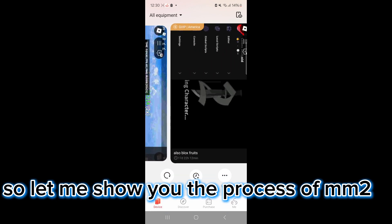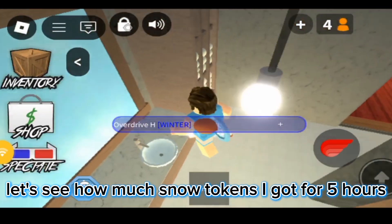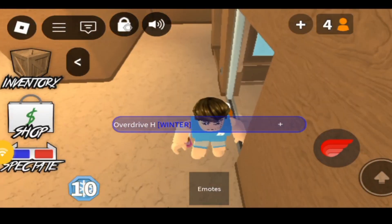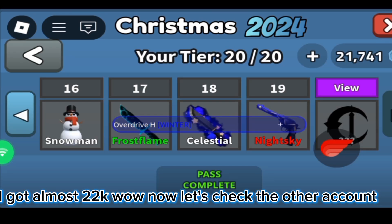Let me show you the process of Millimeter 2. Let's see how much snow tokens I got for 5 hours. I got almost 22k — wow! Now let's check the other account.